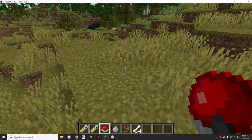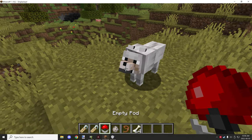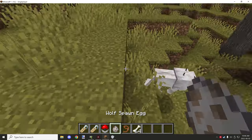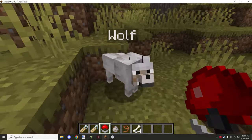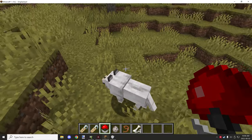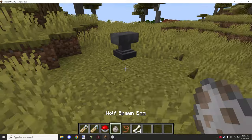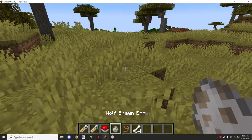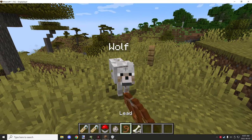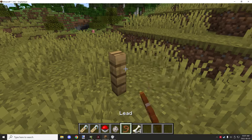When there are NBT tags, that means there is data attached to that particular item, block, or whatever. When we place it down, the only difference is that the name is basically the display name of the wolf that was placed. This doesn't make a difference to whether it's tamed or not — he's still a wild wolf, just with a name tag. We can pick him up again and place him somewhere else.